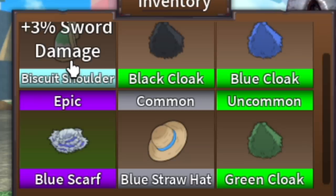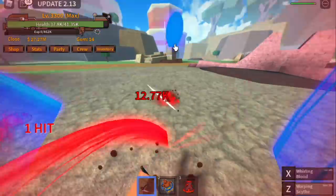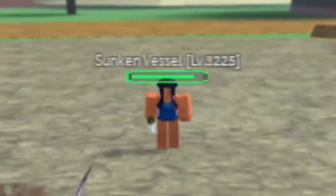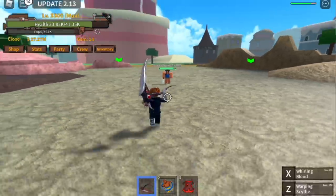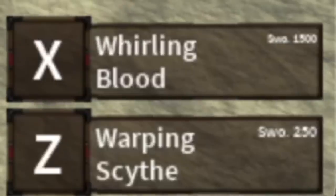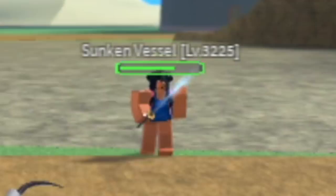I haven't unlocked the other accessories yet. For the skills, we have Whirling Blood and Warping Sight. First up, Warping Sight — looks cool, the damage is kinda low. Next up, the Whirling Blood — I think this is the long range attack, and it has a slightly higher damage. Comparing it to the authentic triple katana, the damage of that sword is a lot higher compared to this sword.